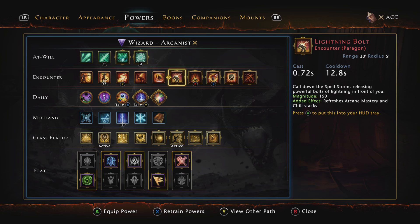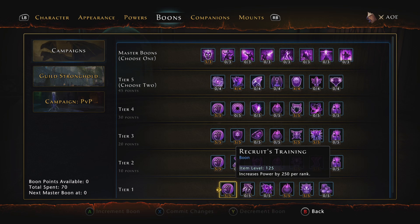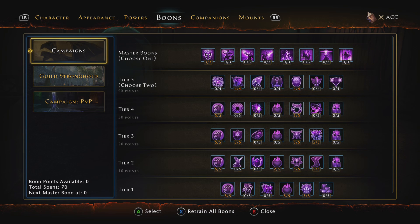For boons, I haven't changed anything since Mod 16. I'll show you the sheet now — go ahead and pause the video to see where I have my points. These are the best boons to use for AoE builds for the Control Wizard.